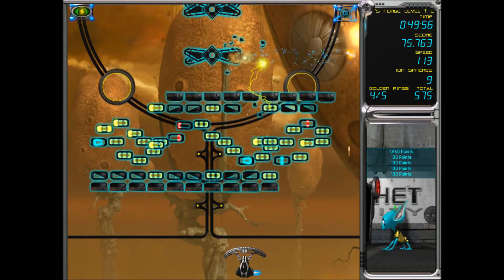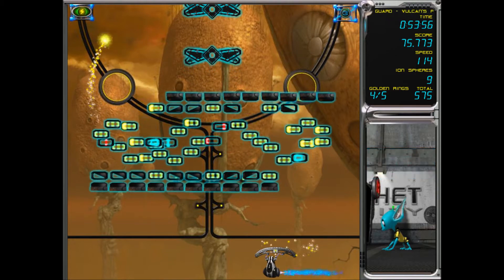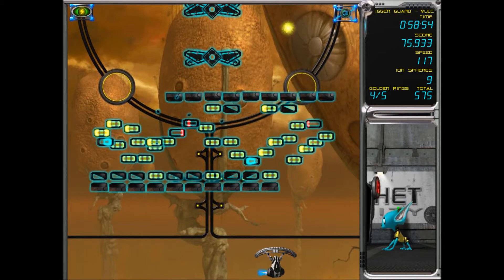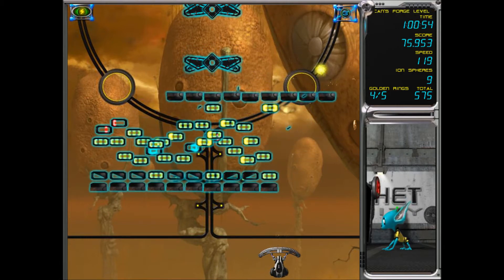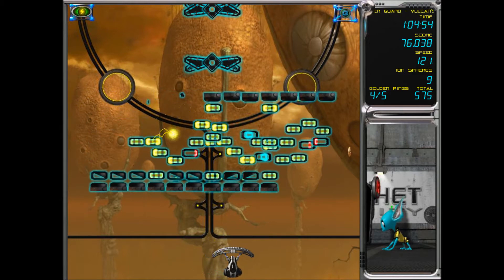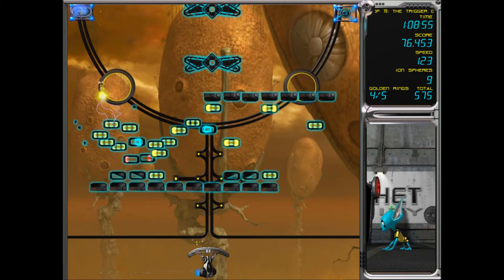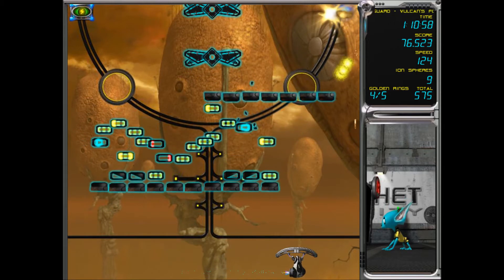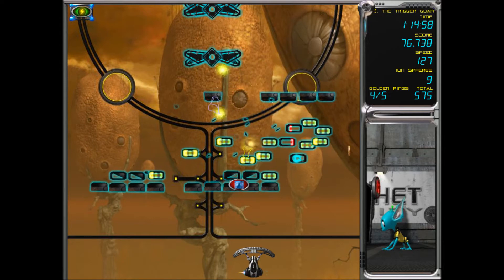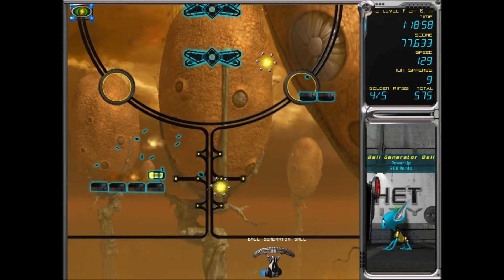There we go. Well, that alien didn't get far — he got destroyed as soon as he came out. Oh my word, poor alien guy. The electric actually stacks — the more times you get it, the more powerful the electricity becomes. It has a higher range and more power.